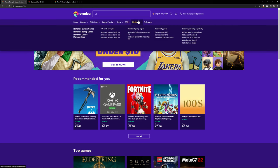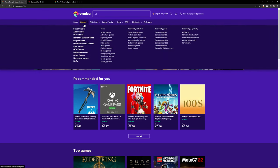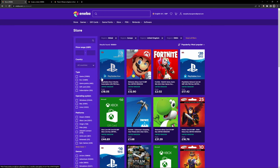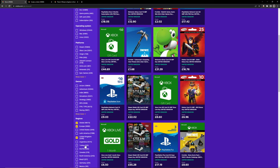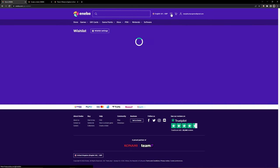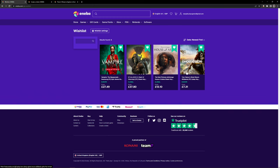Whether you play on Nintendo, PlayStation, Xbox or PC, you're sure to find something that suits your needs. Navigation of the website is very easy — search via operating system, game genre and region. You can also create your own wish list and grab those deals at a later time.